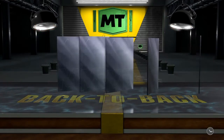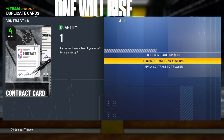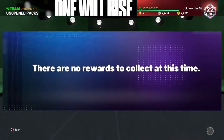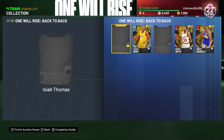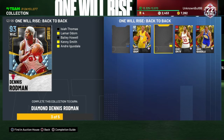Let's go — Andre Iguodala! Low key, that's actually a great pull because I did not have Andre Iguodala. As you can see, I just need three more cards. I already got one diamond — maybe I get lucky and pull an amethyst from a single pack or something. But I could complete this set and get that diamond Dennis Rodman.